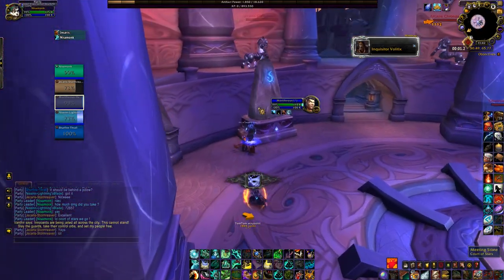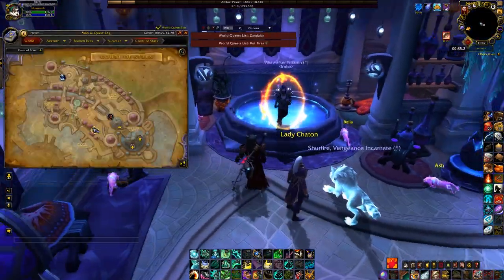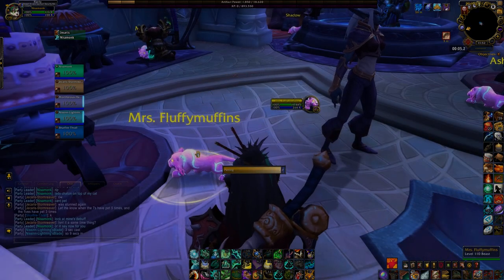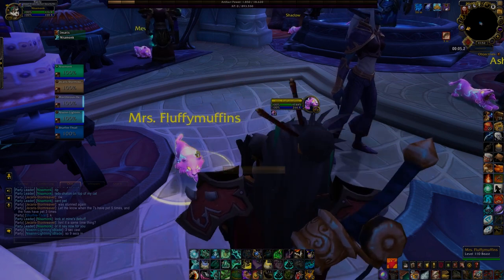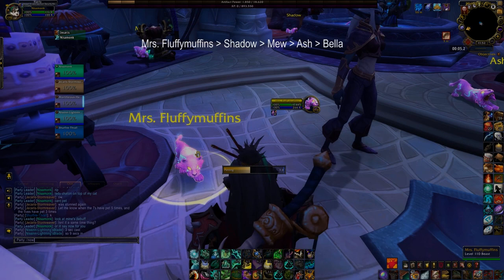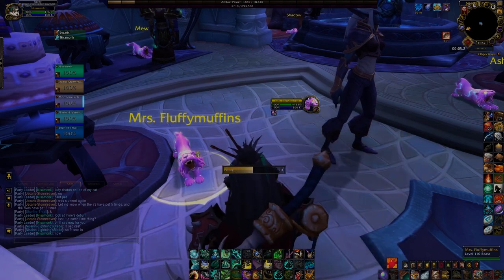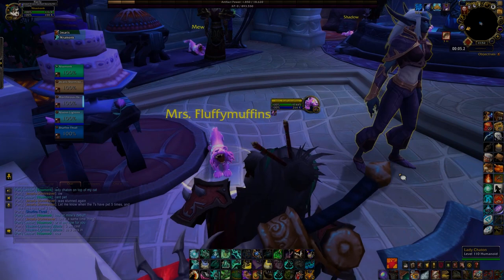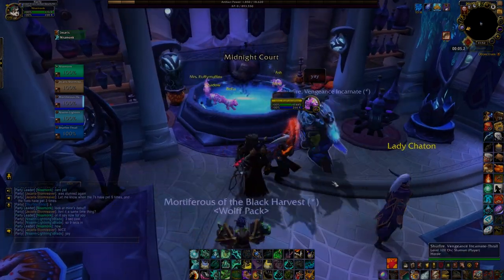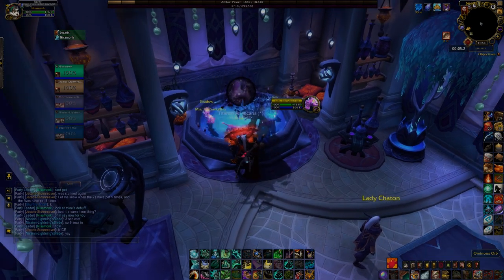That's when you're gonna need to head to Court of Stars. In the Midnight Court in this little room, you will find Lady Chaton and all five of her kittens. Each cat will need to be petted a certain amount of times by a party member — the amount corresponds to your code. If you obtain a four-digit code, you can consider the first digit as a zero. The order of the cats is Mrs. Fluffy Muffins, Shadow, Mew, Ash, and Bella. So for example, if your code was 12345, you would pet Fluffy once, Shadow twice, Mew three times, Ash four times, and Bella five times. They get a stacking buff and you need to synchronize so that all cats have the right number of stacks at the same time. When you pet the cats correctly, they will start running towards a newly spawned Void Orb. Click on it and you will get teleported to the next puzzle.